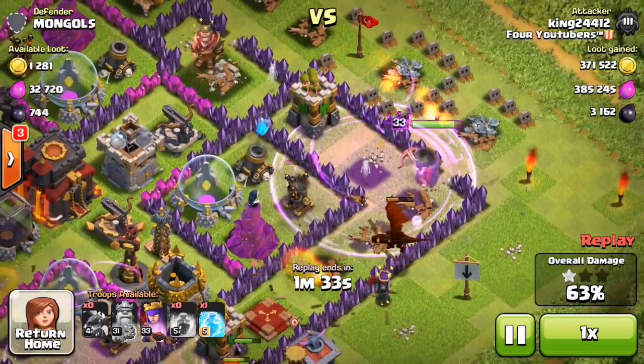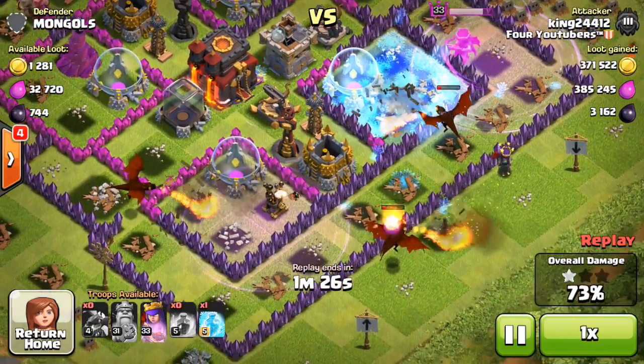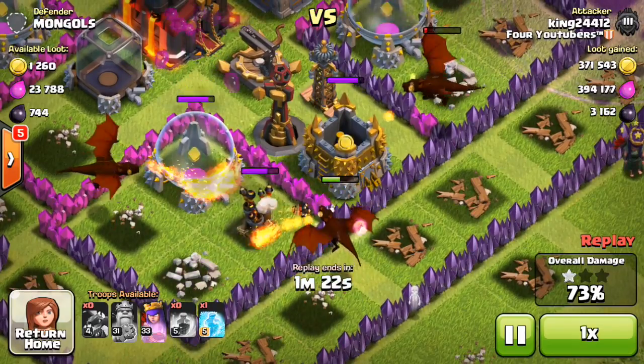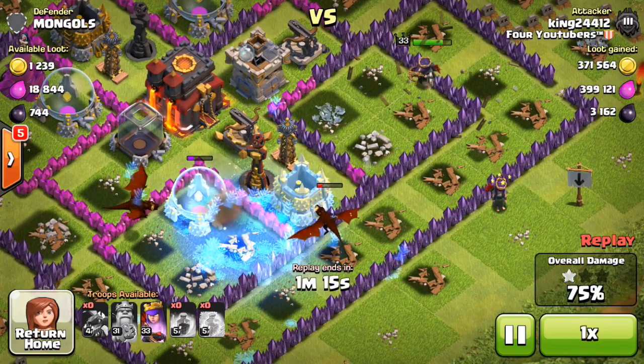The queen's under the enrage spell on that right flank. Let's freeze that air defense and wizard tower, and hopefully the queen can take it out before that dragon gets hurt anymore. The dragon is gonna go down due to the Tesla, but the queen is gonna have free reign of the right side of the base. I'm gonna freeze that — oh look at that, the dragon was able to take out that air defense, no problems!